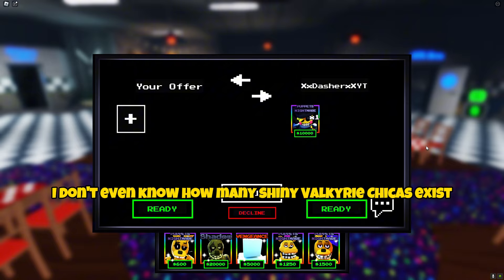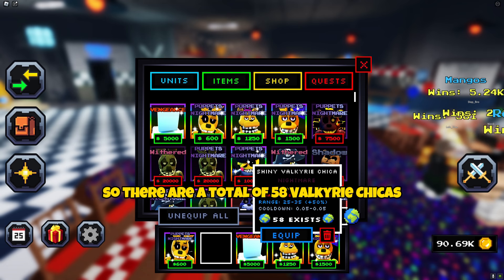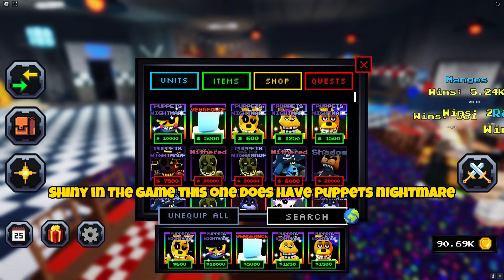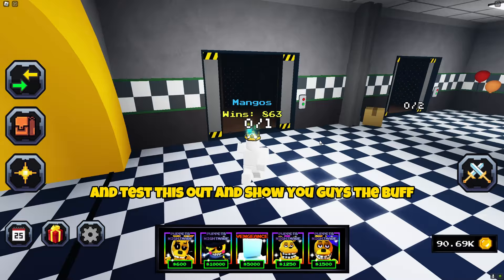I don't even know how many shiny Valkyrie Chicas exist. We're gonna go ahead and check this out right quick. There are a total of 58 Valkyrie Chica shinies in the game. This one does have Puppet's Nightmare, so it's kinda crazy. He knows that I'm gonna play a game with it, so I'm gonna go ahead and just hop into a match and test this out and show you guys the buff.